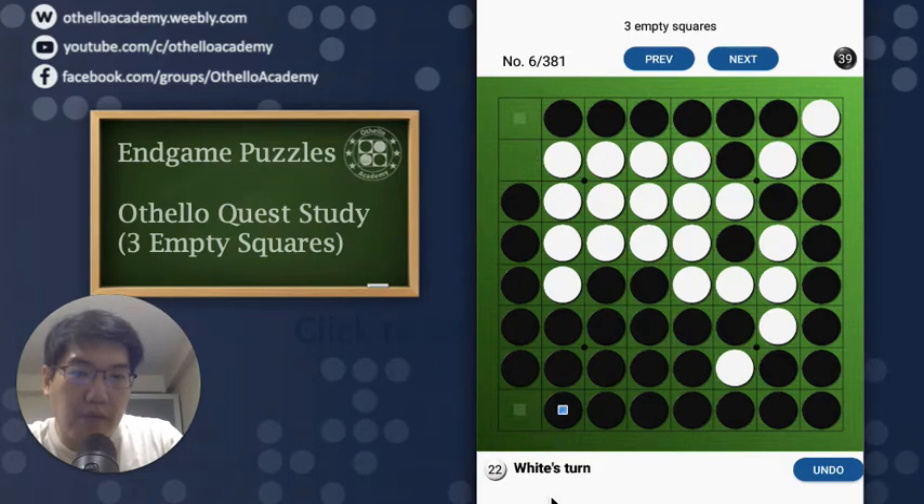Right now it's White's turn to play and we have two choices: either A1 or A8. For efficiency's sake, in such an endgame situation, it's a lot easier to just choose the line to count whereby your opponent does not have any other choice but only one move in response, so it's just a lot easier to count.